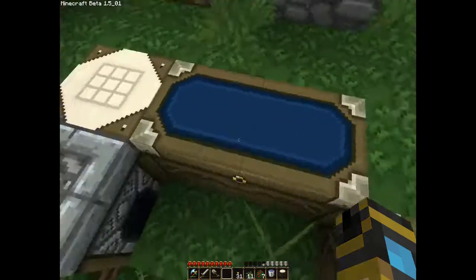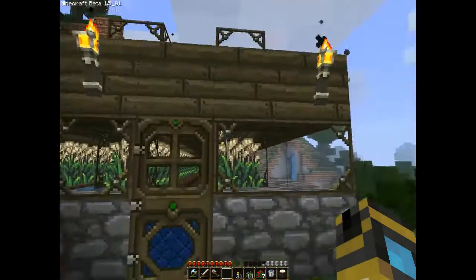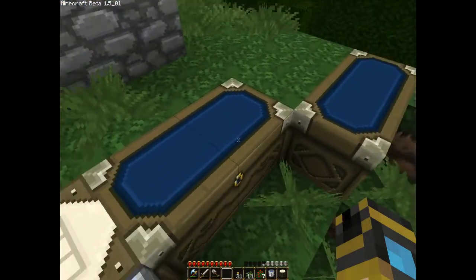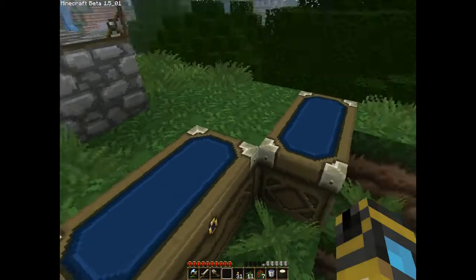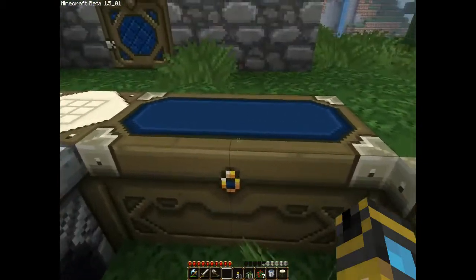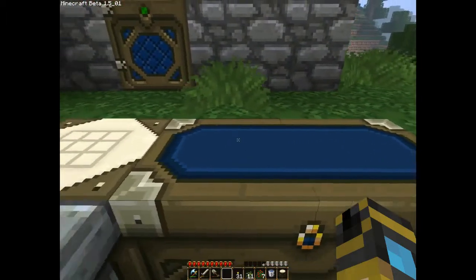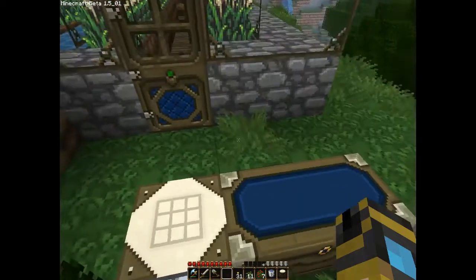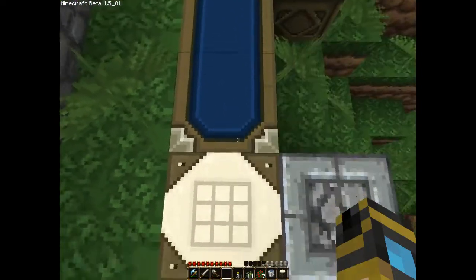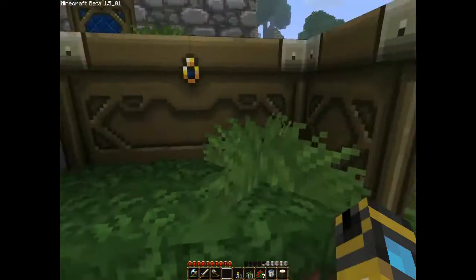Better Chests as well. This is also designed by the same person that made Better Glass. I can't think of his name right now but I'll add it in later, and of course I will be linking all these in the description. Basically what it does is it takes the top half of the chest and pretty much does the same thing, where it kind of morphs into one large chest. Instead of having two single chests for the tops, it makes it look a little bit more natural.